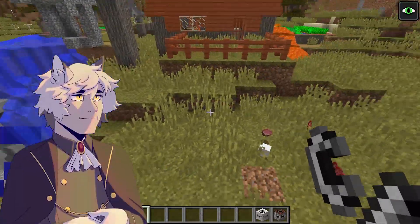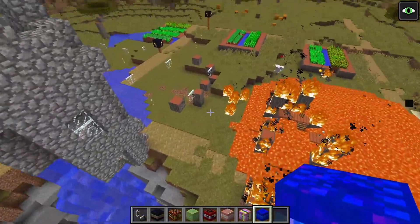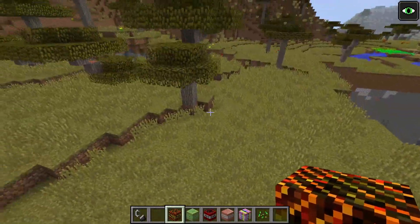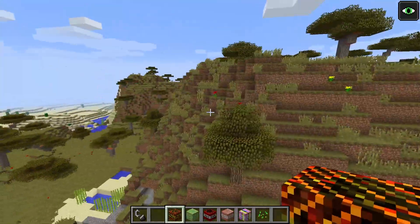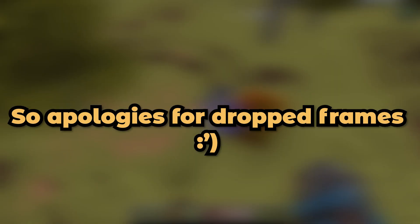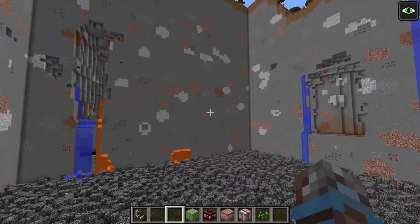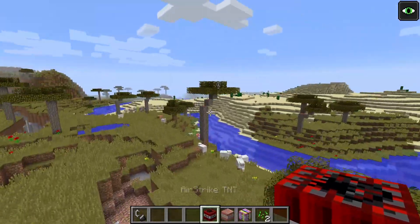Now we got the Water Flood TNT — let's test this on the lava and see if it will extinguish it. It makes a huge chunk of water! Now we got the Biome Buster TNT. I don't know how big this one is, I remember it being very destructive. Let's just test it over here and see how big the explosion is. That destroyed so much — and that's not even the most destructive TNT. Oh my god, this is going to be amazing when we get to the more powerful ones.